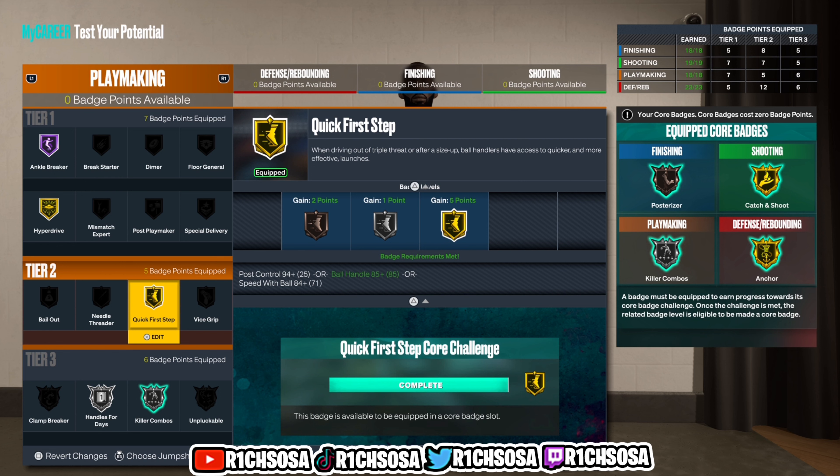For the playmaking badge setup: Hall of Fame Ankle Breaker, drop Special Delivery and put Hyperdrive on gold, then gold Quick First Step, silver Handles for Days, and core Killer Combos. For the defensive badges: gold Box Out Beast, bronze Glove, Post Lockdown, Clamps and Interceptor both on bronze, Hall of Fame Chasedown Artist, then tier three gold Anchor on core, and silver Rebound Chaser.